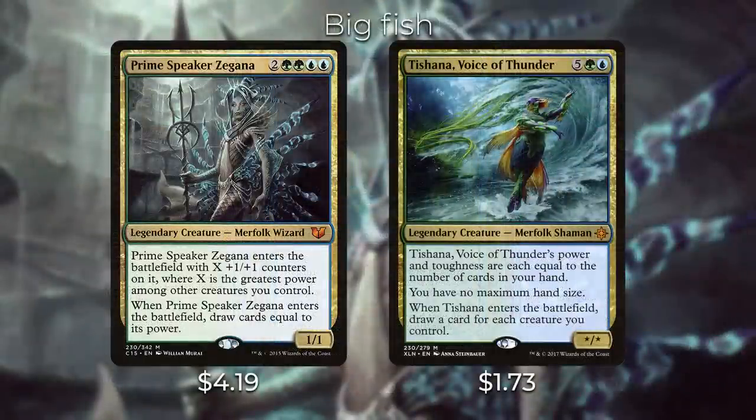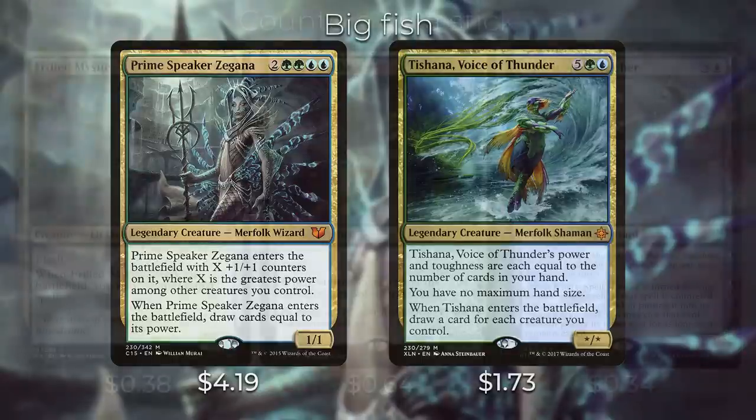The next two creatures give us additional value. First is Prime Speaker Zegana — she enters the battlefield with +1/+1 counters where X is the greatest power among creatures you control, and when she enters you draw cards equal to her power. With Animar growing larger over the course of the game, on average you can expect to draw three to five cards off this. Then Tishana, Voice of Thunder has power and toughness equal to the number of cards in your hand, gives you no maximum hand size, and whenever it enters the battlefield you draw a card for each creature you control.